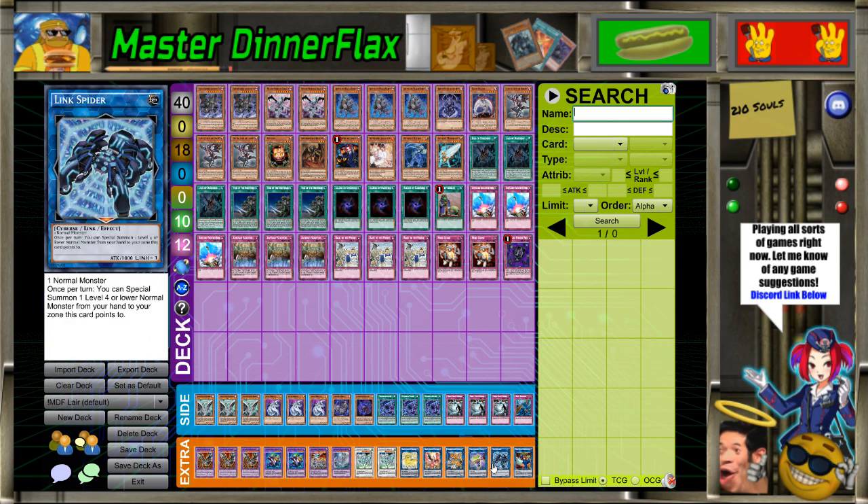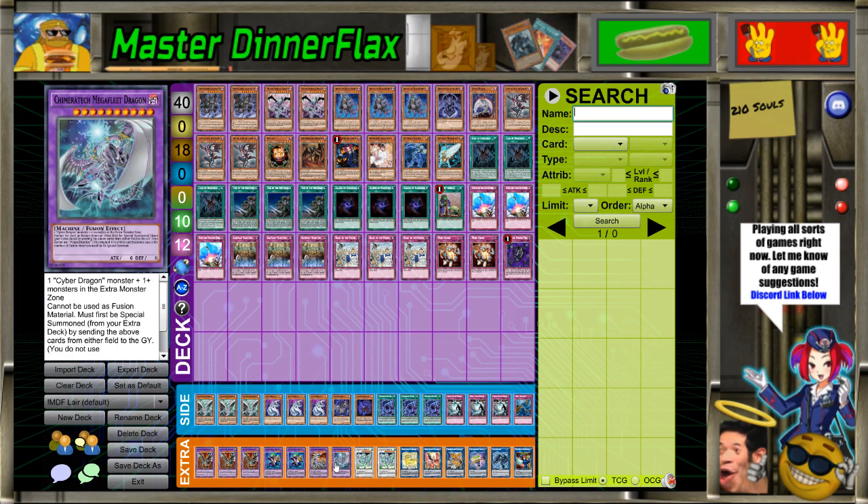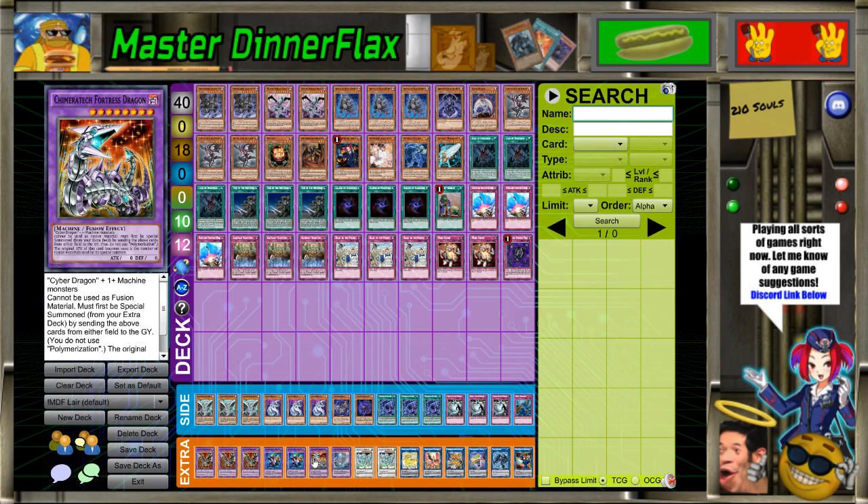Link Spider is only in here so you can actually co-link your Nightmares when you want to use their effects. So we got Megafleet and Fortress. Megafleet you already know. But Fortress is really good because I made a lot of this deck at locals depending on what I thought people were going to try — the new Invoked stuff — and it turns out they were.